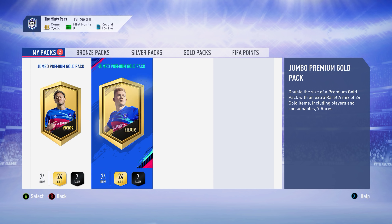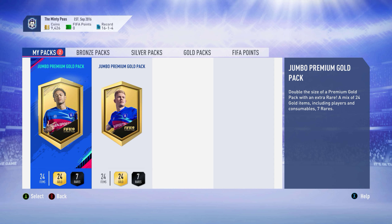Then we have two gold packs - two jumbo premium gold packs. I have no idea why I've got these; they just suddenly appeared. Maybe it's because I've got the additional edition that came with Origin Access Premium. Either way, there are 24 gold items and seven rare in there, so let's have a look at what we get.